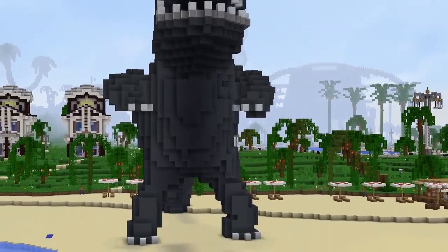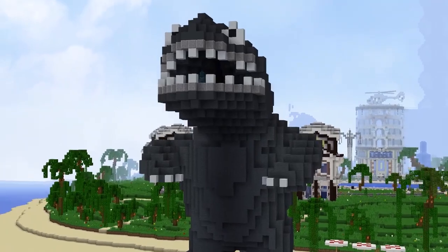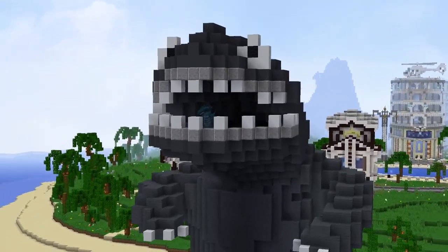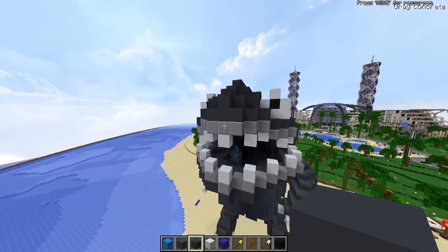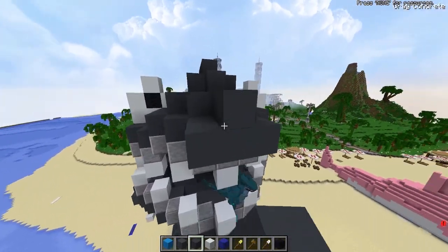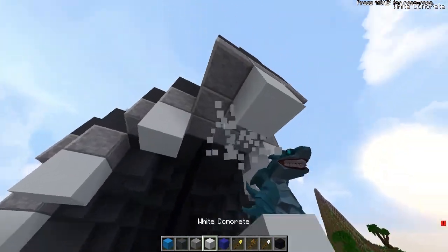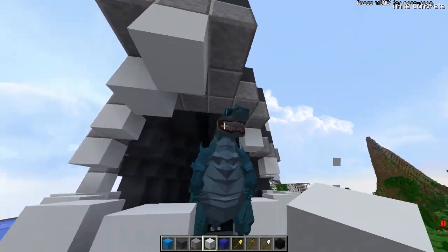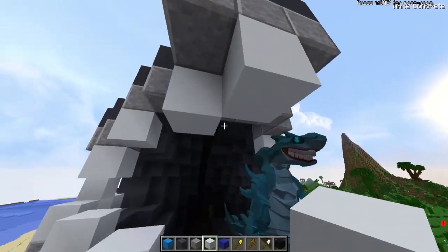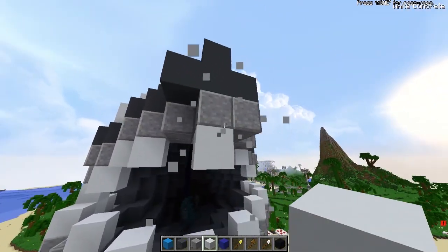Oh my God. It started off so well. Then the shark head — I was like, wait, that looks nothing like him. Actually, it's not that bad. Maybe the nose is supposed to come out a little bit more. Let's bring the nose out — that may save it. I've seen the light. Oh my God. It looks like he's got a buck tooth.